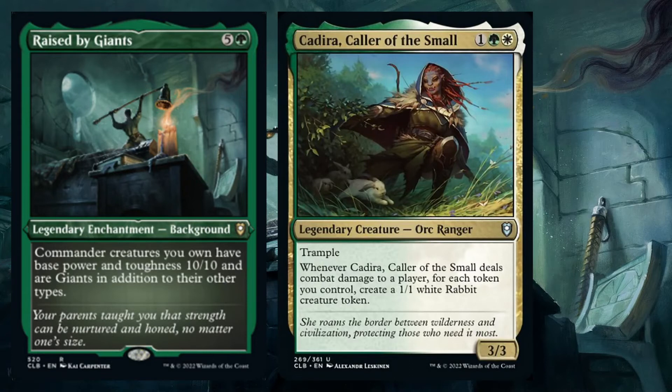Raised by Giants is interesting because of big numbers — it gives all your commander creatures a base power and toughness of 10/10. The interesting thing is mostly the flavor: 'Your parents taught you that strength can be nurtured and honed no matter one's size.' This card wants to work with size and that's interesting for Kadira, Color of the Small, because she likes small creatures and is affiliated with size. She also wants to deal combat damage to a player to trigger her ability, and having trample makes it easier to get in for damage as a 10/10.